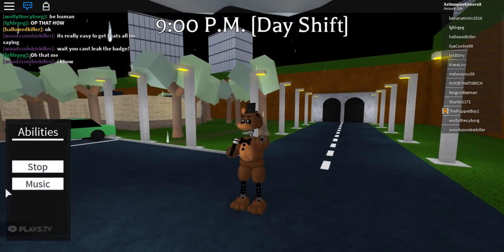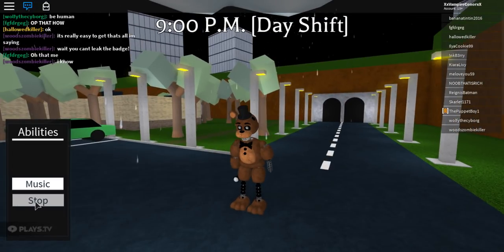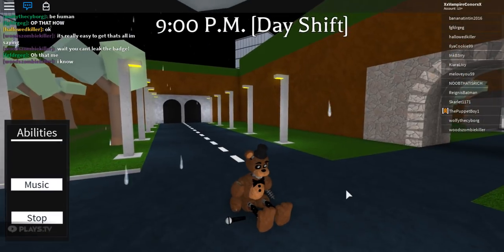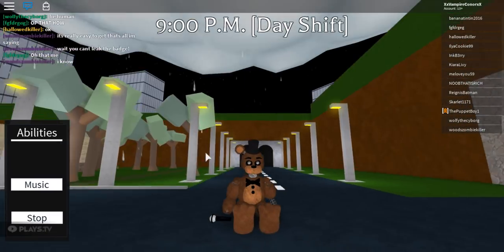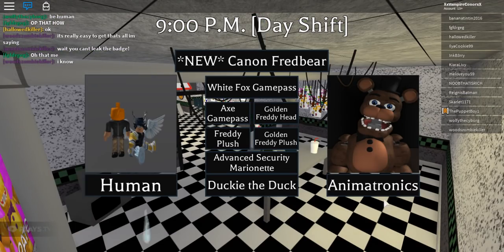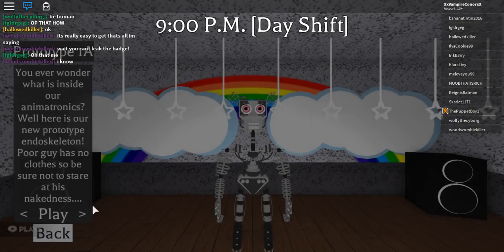Pretty cool. The next character looks like it just has a floating mark. The activator is normal, deactivate 2 is normal. Let's go on to the next character — let's go to animatronics.